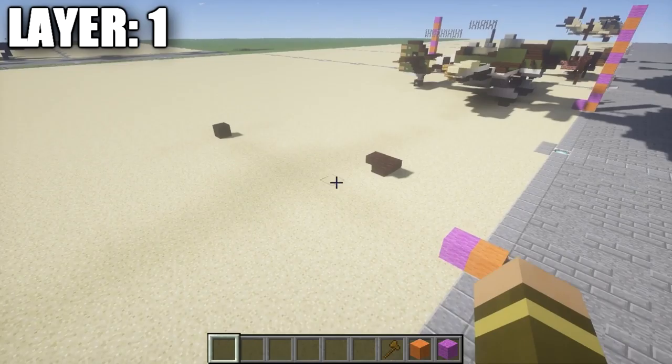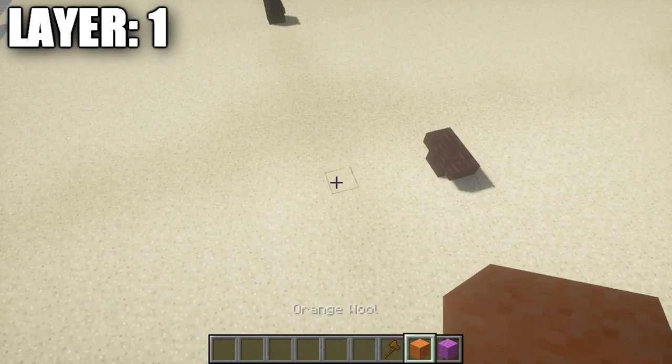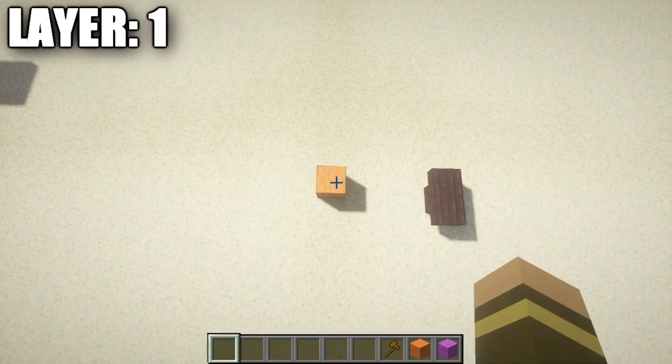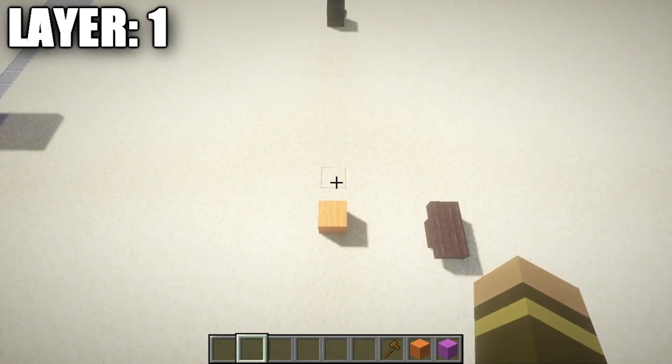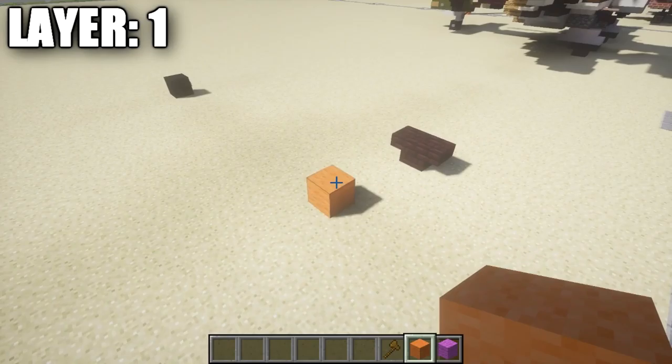For Layer 1, we start with a simple wheelbase outline. Find the point where you want the very midline of the aircraft centered — for example, the center of a runway. Place down a placeholder block there; I'm using orange wool. You can place any block or just count in your head. From the center block, go out 1, 2, and 3 to each side and place another placeholder block.